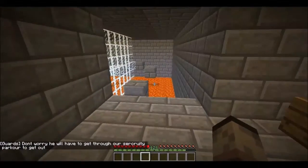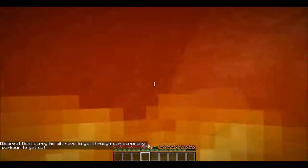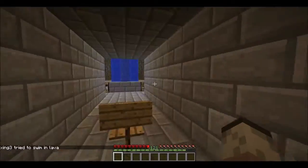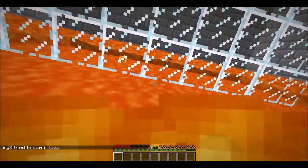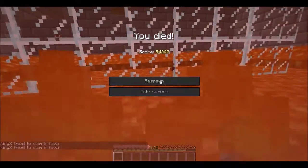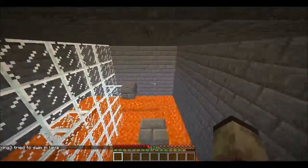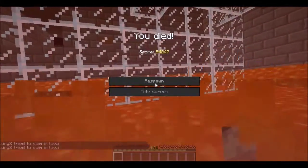He will have to get through our security parkour to get out. Yeah, this is why I said parkour — that's what's going to happen. I'm just going to keep on dying and spawn back here. I'm pretty sure that's a four-block jump. Terrible. But I do know how to do most of these — I know some tricks and stuff to get around the parkour.